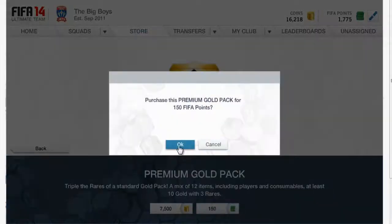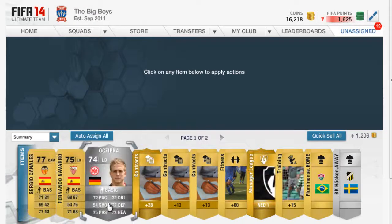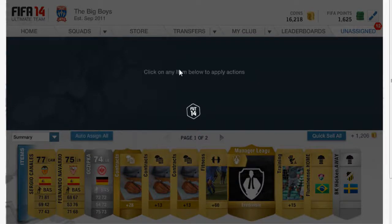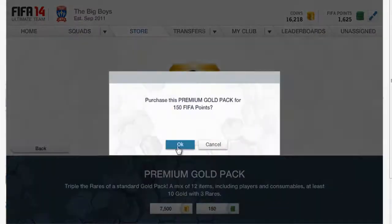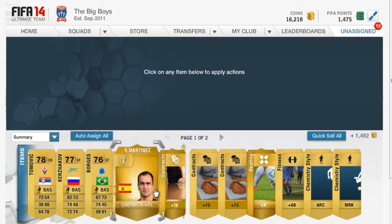Get on to the third pack and let's see who we get. Oh my god, this is getting worse and worse every time. This is why I don't waste coins on packs. Fourth pack, let's see who we get. Oh my god — can we get a rare player for once?